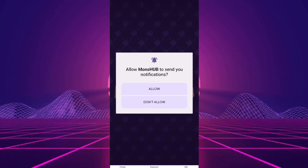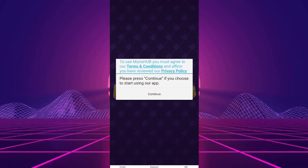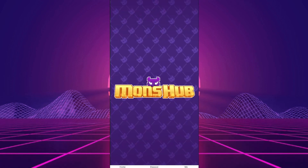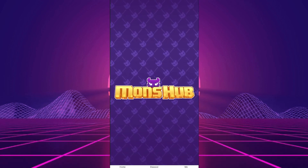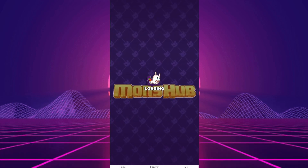MonsHub Crypto Game World offers different mini-games to keep you entertained and promises to pay you in crypto. Created by Crescent Shine, the studio has three other apps, but only one deals with cryptocurrencies. This raises questions about its legitimacy.